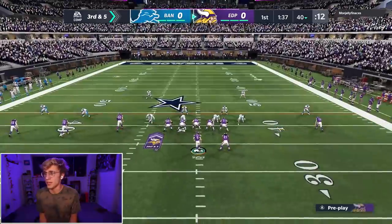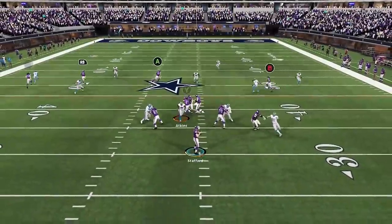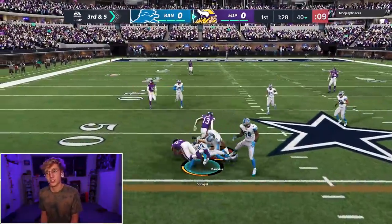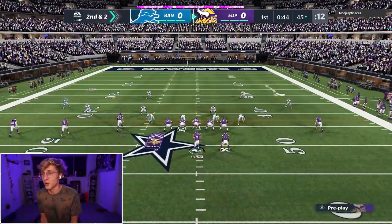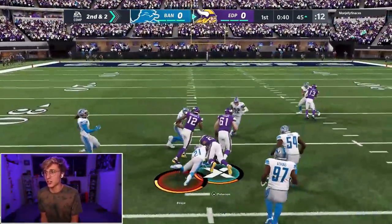Third and five, AP is tired. I'll probably just hit Cooks — actually, I'll hit Gurley. Can we get there? Yes, sir. An inside zone is good against everything he's running right now. Only thing I'm worried about is a user D-line. Get to the edge — yes, sir. I'll take that.